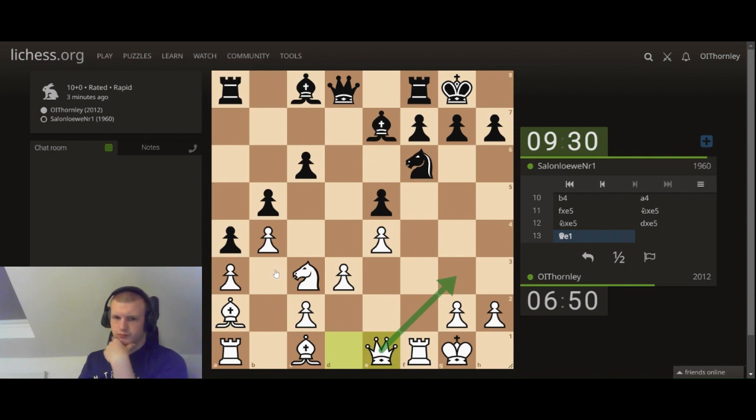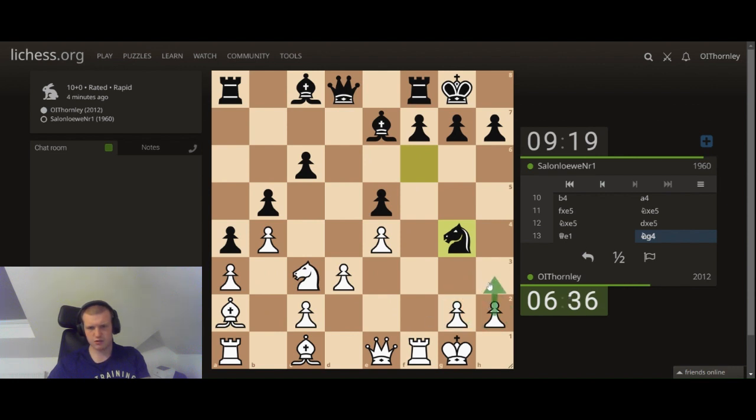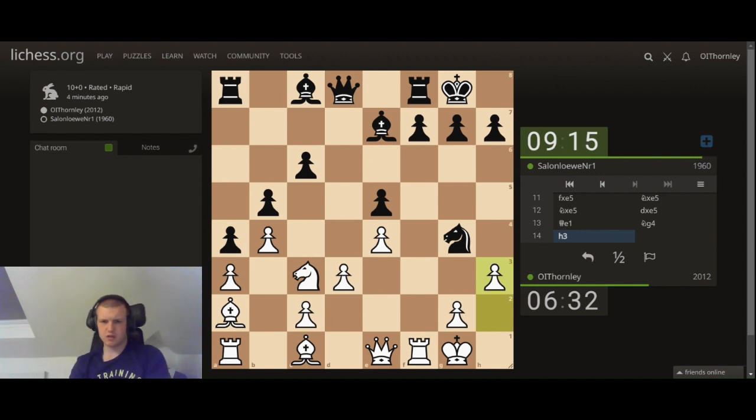I think this puts pressure on the e-pawn this way. I definitely don't like that for him. Can I just go H3 and then gain a tempo? I don't really see what that move does at all — it doesn't really threaten anything because he can't even go F5 because of the pin. I think he's just got to go back and now I go queen here — I've gained a tempo. Plus now his bishop can't come to this square.